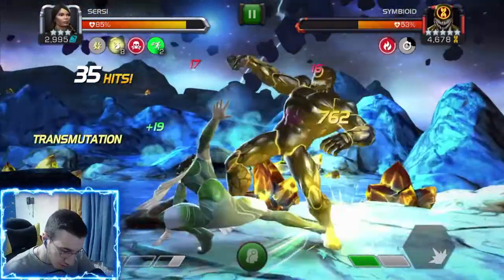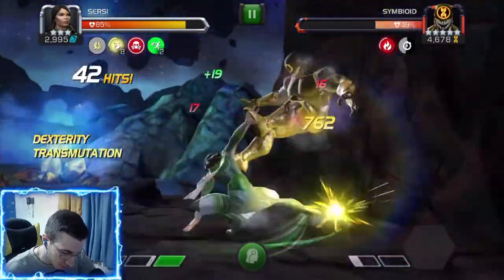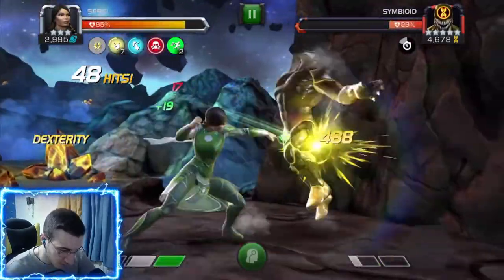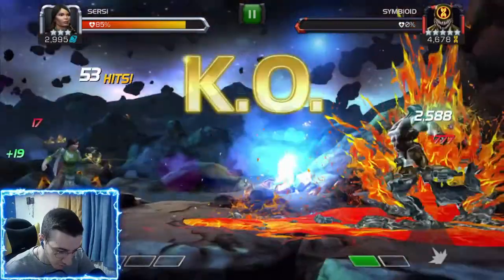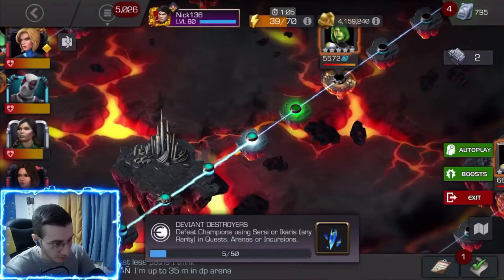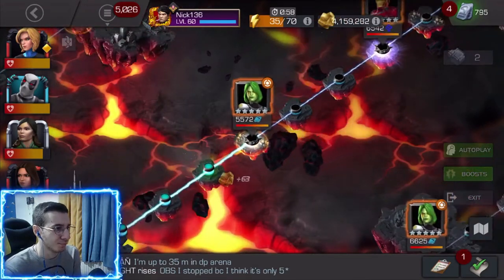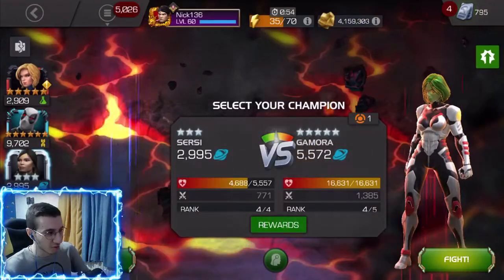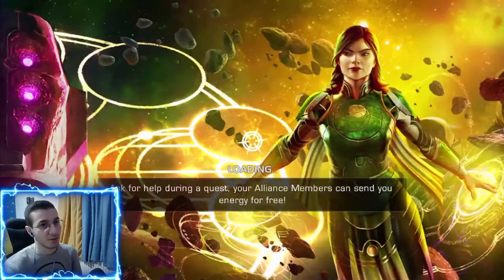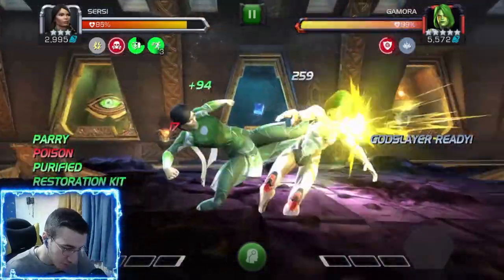With the SP3 we only applied one incinerate — that's weird. Let me re-read the ability. With the SP2, you gain one fury plus additional furies for each transmutation buff. The SP3 inflicts an additional incinerate debuff for each transmutation buff consumed throughout the fight. So you don't want to use SP3 first — you want to use SP2 to convert transmutations to furies first and then throw SP3.